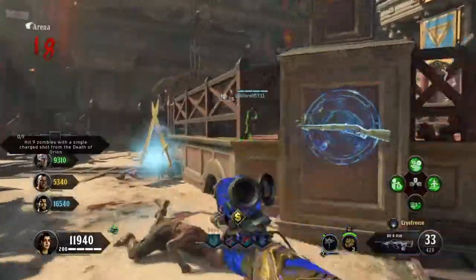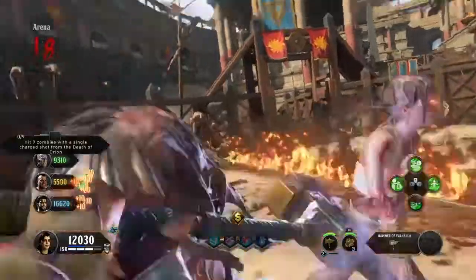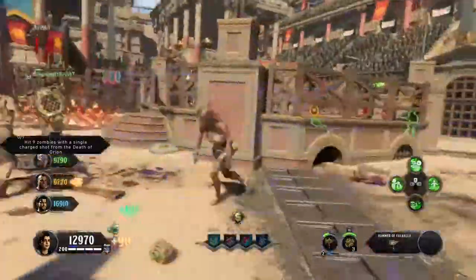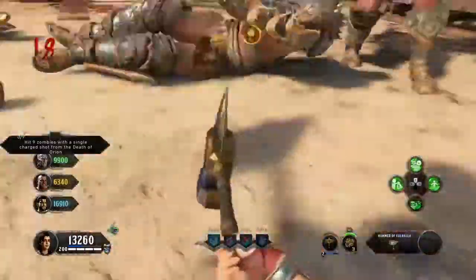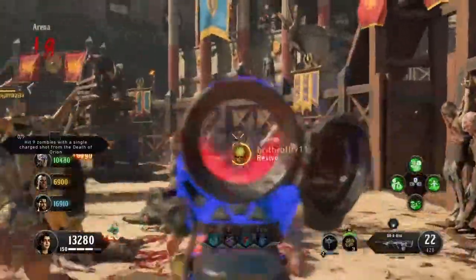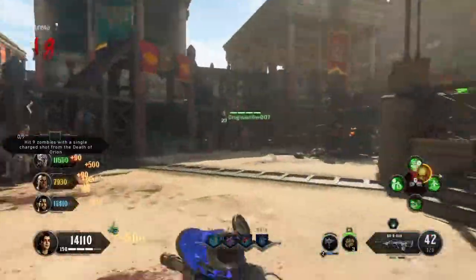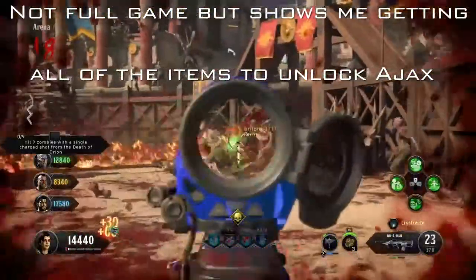It's not clickbait — I have legitimately unlocked Ajax in Blackout. I did a video last night talking about how to unlock him, but I didn't quite get it because I died before getting the final item I needed. This morning I actually did unlock Ajax, and this is the video showing it off. First though, we've got some zombies gameplay because I love it — Nine is my favorite map so far.